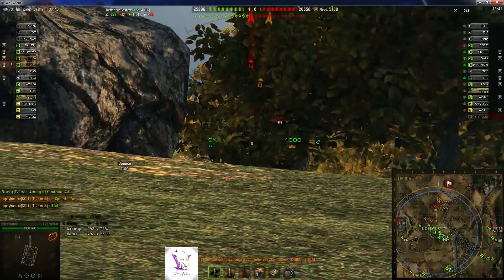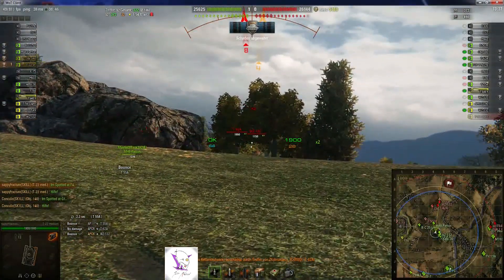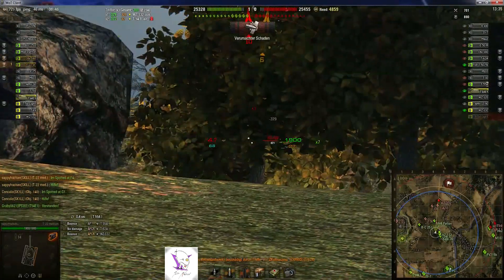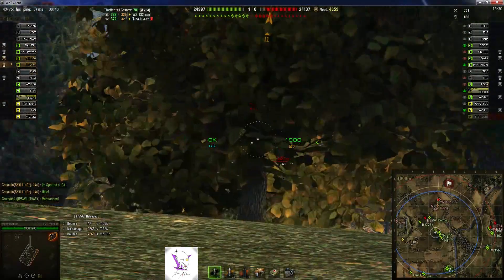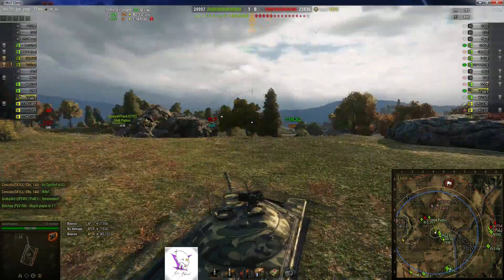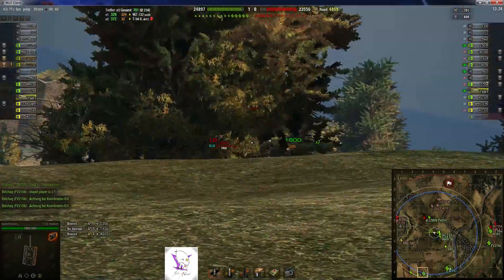Gut, konzentrieren wir uns mal aufs Gefecht. Man sieht schon einen sehr bouncigen Turm. Die Gundepression ist auch gar nicht so schlecht, wie das aussieht – er kommt da trotzdem hinten dran. Turm weit vorne, sehr flache Silhouette. Dann hat er vorne diese Alpha-Panzerung – kennt man ja von der IS-3 zum Beispiel – hält also da auch sehr bouncig.